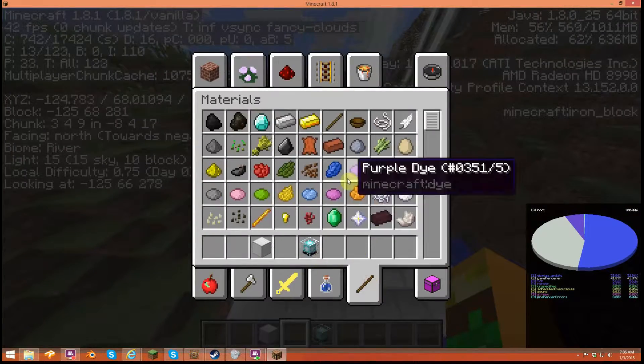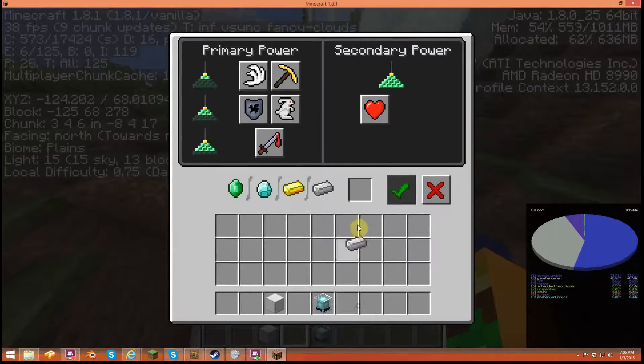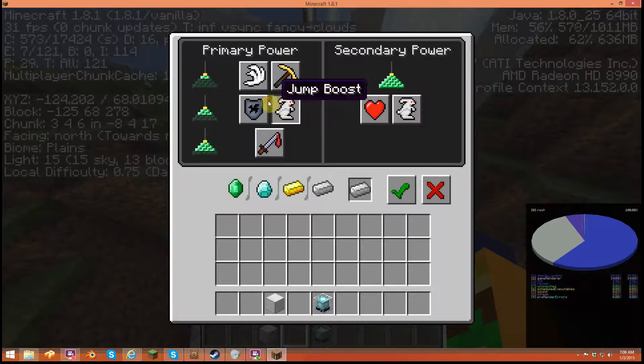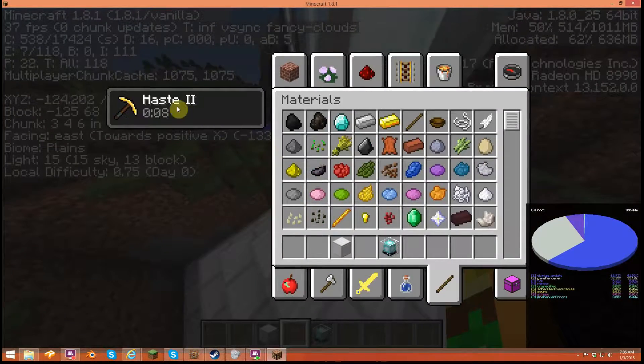Now we should be able to get an effect — iron is the cheapest, stick it in there. Haste, Haste II — so if you want Haste those are the options. You have to click over here and you can make it the second power. Done — should get Haste II. There we go!